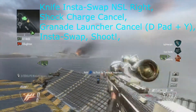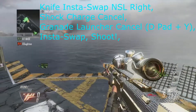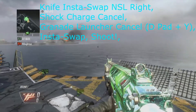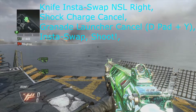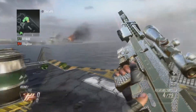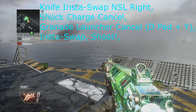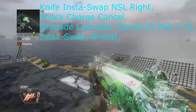So you want to knife, NSL right into swap, while you jump off. Make sure one grenade's out so it's reloading — you want to pull out your grenade launcher, knife, NSL right into swap, shock charge cancel, pull out the grenade launcher again, and then stop it straight away. It looks like that in the air — you can either click d-pad twice or just click d-pad then Y. Cancel it, then insta swap, then shoot. The NSL has nothing to do with this apart from the shooting.